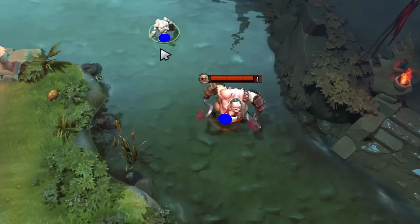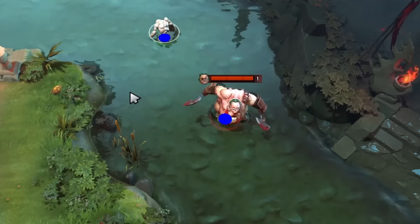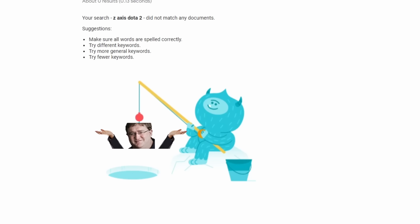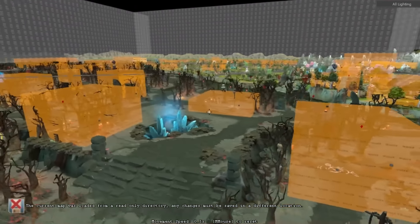So why does the game work like this? Why do these two seemingly similar interactions have this difference? Well, as stated before, the mechanics surrounding the z-axis are not very documented, so it's hard to confidently give cold hard facts. But it does seem that a lot of it has to do with the engine Dota runs on and how certain things are built with it.